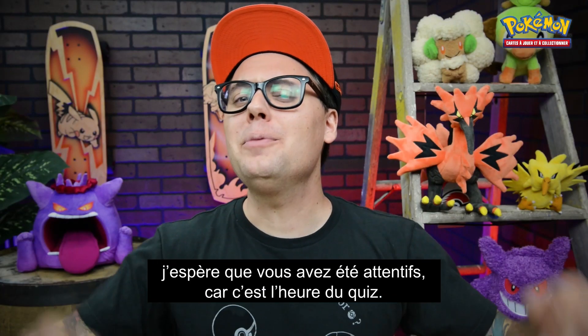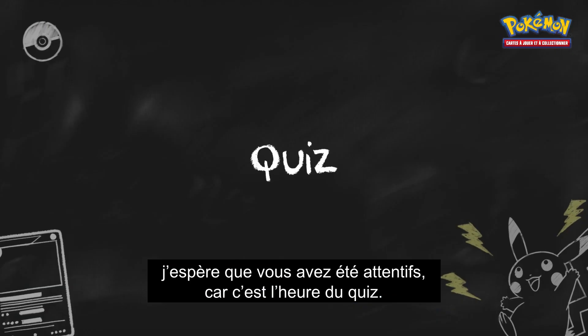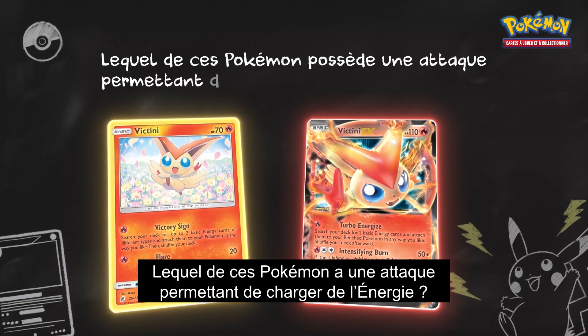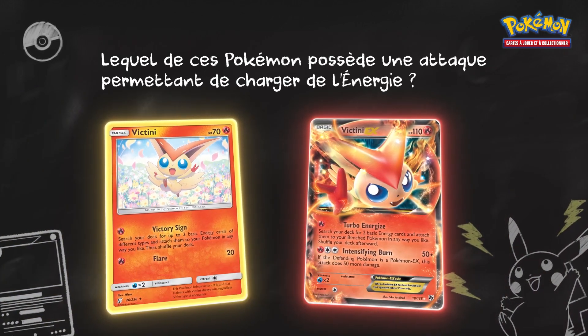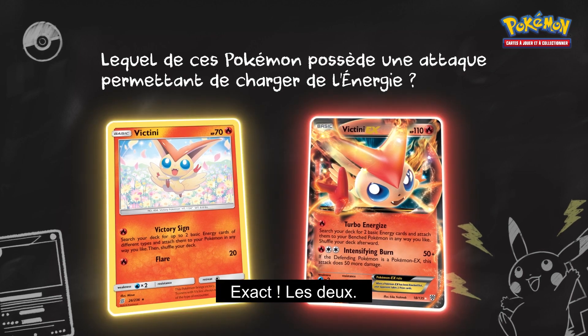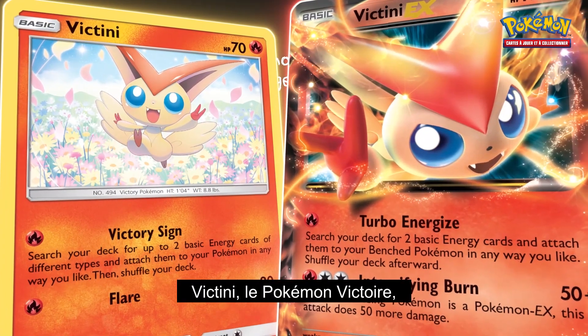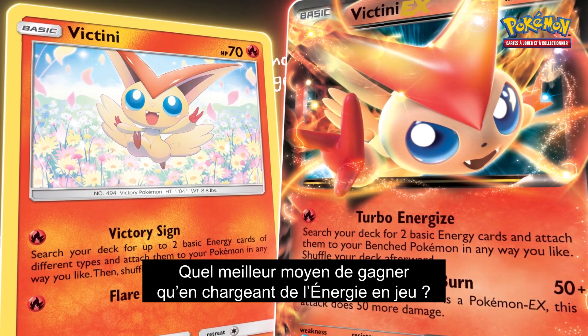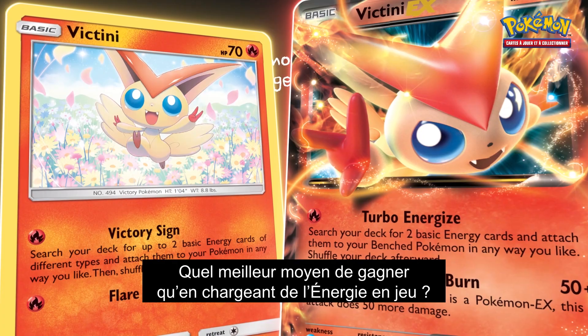Alright, trainers — hope you've been paying attention because it's pop quiz time. Which of these Pokemon have an energy-accelerating attack? That's right, both of them. Victini, the victory Pokemon, is known to bring victory to any battle. What better way to win than to accelerate energy into play?